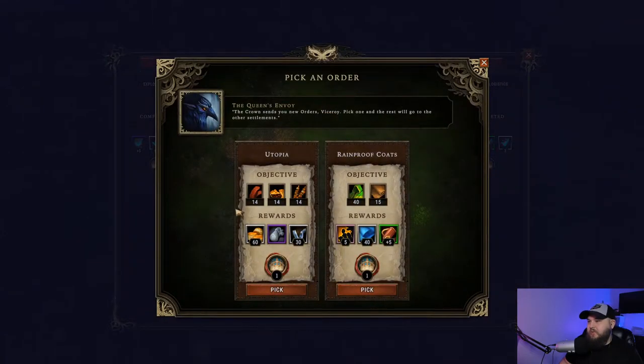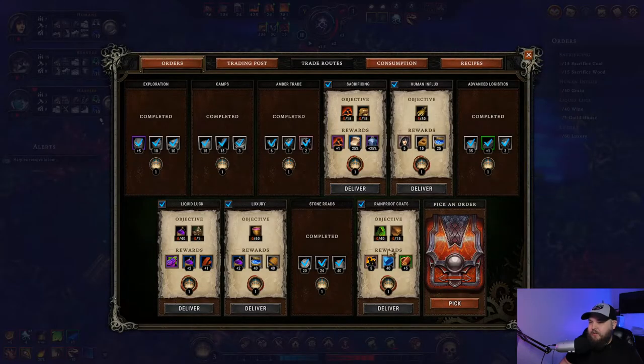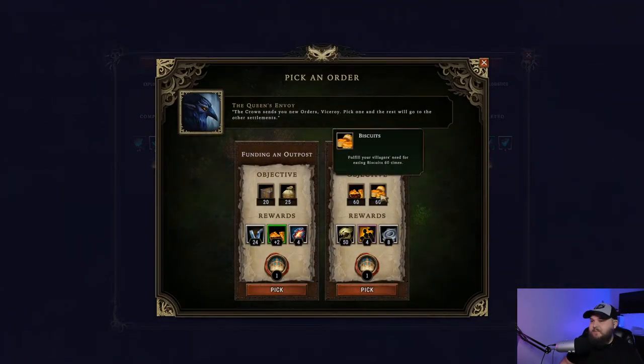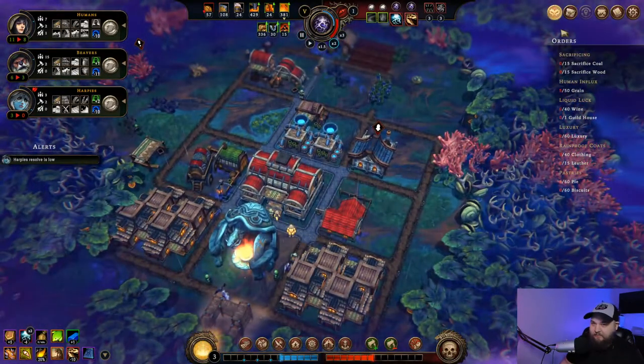For these last two orders: rainproof coats - any woodcutter can carry five more items at once, five villagers and 40 fabric. Leather might be hard to get, I'll have to trade for leather, but I think I can do this. 40 coats, 15 leather. And this is make pie and biscuits. I think this is the most likely since we're not really set up for trade goods. No more quests as the game goes, so what I have here is what we'll complete to win the settlement. I need flour - I need flour set up.